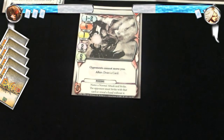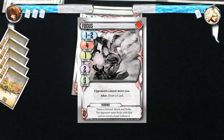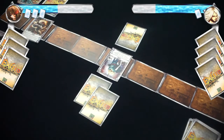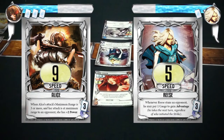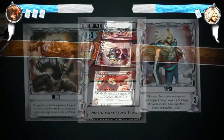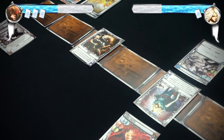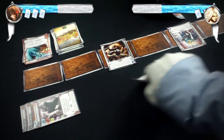On Alice's turn, she plays the Focus boost instant effect which reads: name a normal attack and strike — the opponent must strike with that card or reveal a hand without it. She chooses Assault. Rhys does not reveal his hand, so he will have to play that card in the strike. Alice begins to strike and both fighters lay down their attack cards. Alice made an EX attack and gained stats for the 4 bonuses. Alice's speed is 9 and she goes first. The Soulgazer card has a hit effect: move 1 space and gain advantage. Alice's attack deals 2 damage to Rhys. Her hit was successful, so she moves 1 space and gains advantage for the next turn. Rhys is dealt 2 damage, reducing his life to 19 and becoming stunned. Alice gains a gauge and begins the next turn.